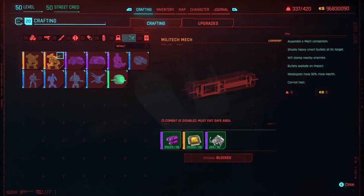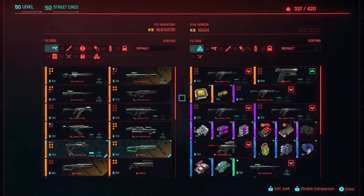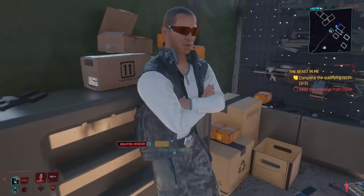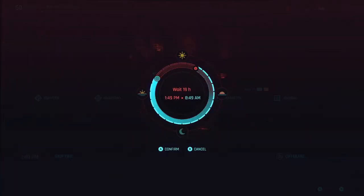As for gathering the material to craft the drones, you can just buy the crafting material at gun shops like this one. The Raven Hideout gun shop actually has all the components you need to craft the mech. If for some reason you don't see the components, go ahead and wait 24 hours — it'll refresh the shop's available items.